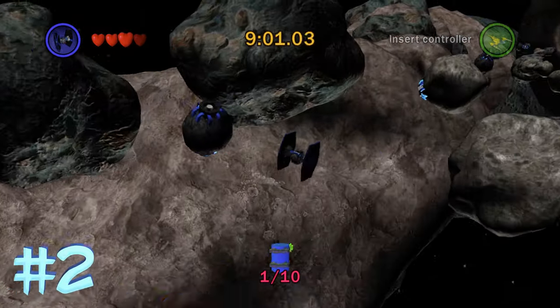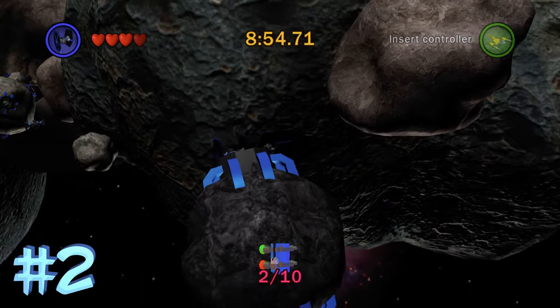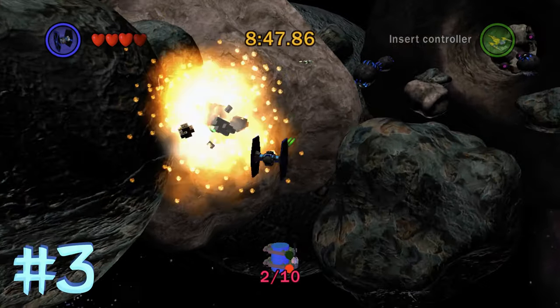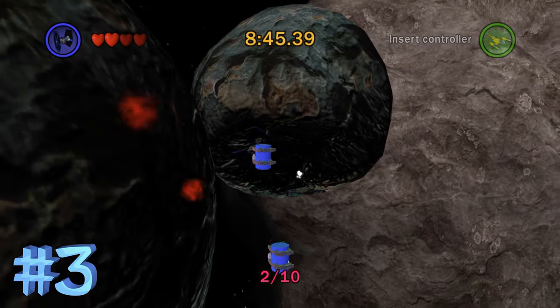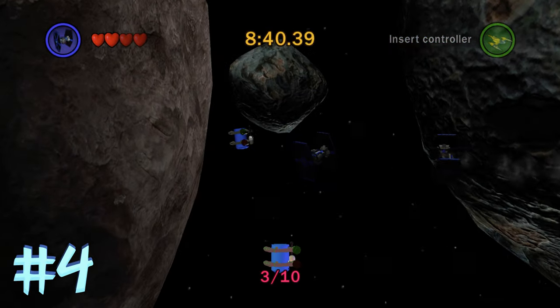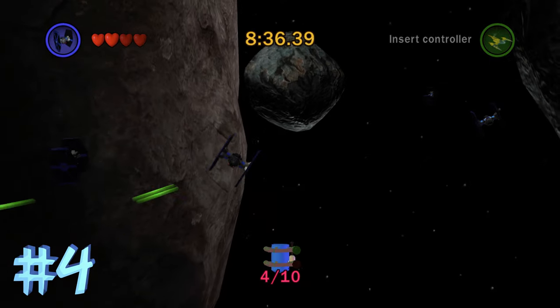In the second area of the level, the first blue minikit is going to be here on the right side, right out in the open — that's blue minikit number 2. Then sort of on the left side further down is blue minikit number 3, and then you go back over to the right side near the exit for blue minikit number 4. You kind of have to do a zigzag — right, left, right — and you'll get all the blue minikits in this area.